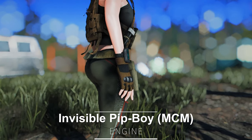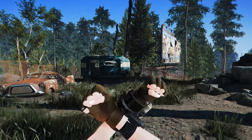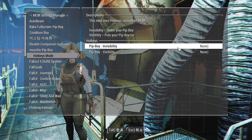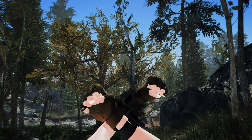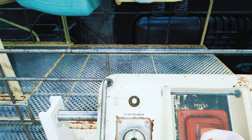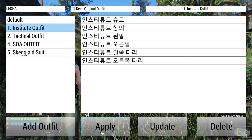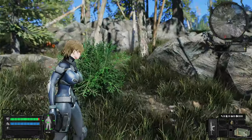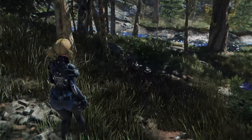This mod hides the Pip-Boy in third-person view. In first-person view, you can toggle the Pip-Boy's visibility through the MCM menu, or assign hotkeys to show or hide it. Essentially, in third-person view, the Pip-Boy disappears permanently after opening the Vault 111 door. However, in first-person view, you can use hotkeys to toggle its visibility. While some players who prefer an analog feel may not want the Pip-Boy to vanish, others may find it cumbersome to have a bulky Pip-Boy strapped to their wrist when trying to capture screenshots of characters in beautiful outfits. Therefore, with this mod, you can now remove the Pip-Boy from your wrist.